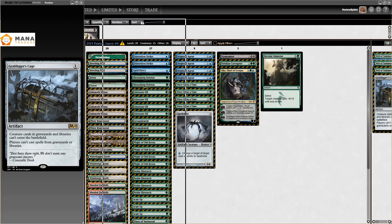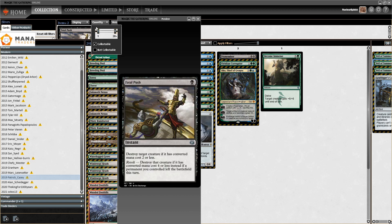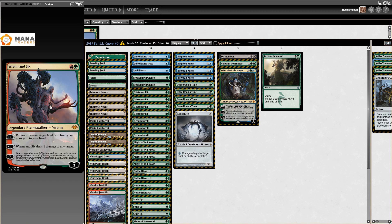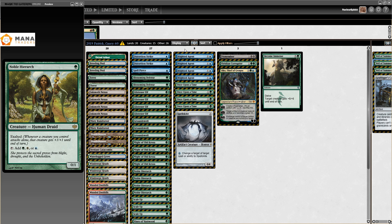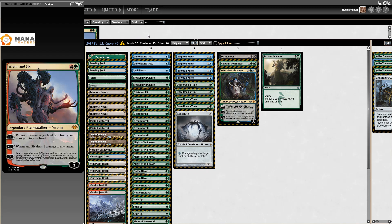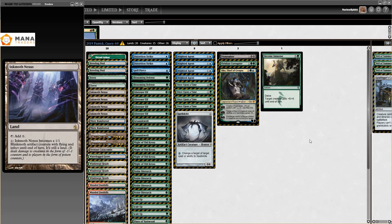In 2019, Wrenn and Six also got printed in Modern Horizons — a card that's very good against Infect. Wrenn and Six's minus ability is unbelievably powerful against Infect: it deals 1 damage to any target. If you look at these creatures — Glistener Elf is a 1/1, Noble Hierarch is a 1/1, Blighted Agent is a 1/1 — what happens is they play Wrenn and Six and start pinging your creature, and every time they ping it you have to decide: do I save the creature by paying a spell, or do I let the creature die? Infect just doesn't want to do either of those. Definitely a lot of pressure on Infect between Fatal Push and Wrenn and Six and the Gitaxian Probe ban.